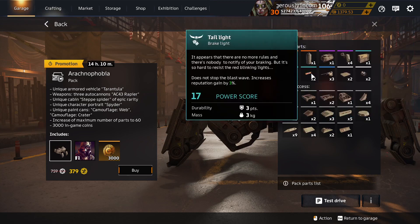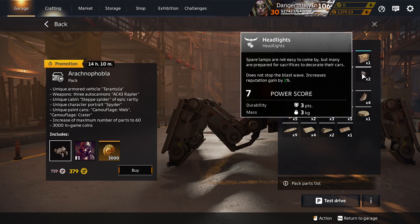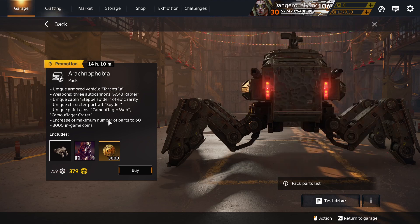Decor: Exhaust 2 is in the decor container. Taillight is in the decor container. Square Cover in the decor container. Headlights in the decor container. Anything else over here? Nope.